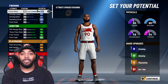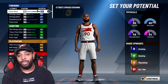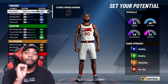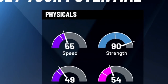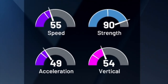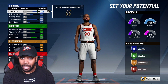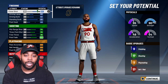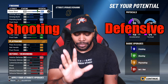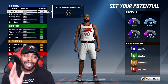Some quick vitals before we get into the attribute part of this video: you want to make sure that you choose center. Please do not pick power forward - power forwards just don't cut it for this build. Make sure you pick a center with a physical profile that has a lot of strength, pretty good speed and acceleration, and an okay vertical, because the vertical really won't matter when you're catching lobs. Make sure he's strong so he won't get pushed around in the paint. Also, make sure the pie you are choosing is shooting and defensive - do not pick all shooting or all defensive.